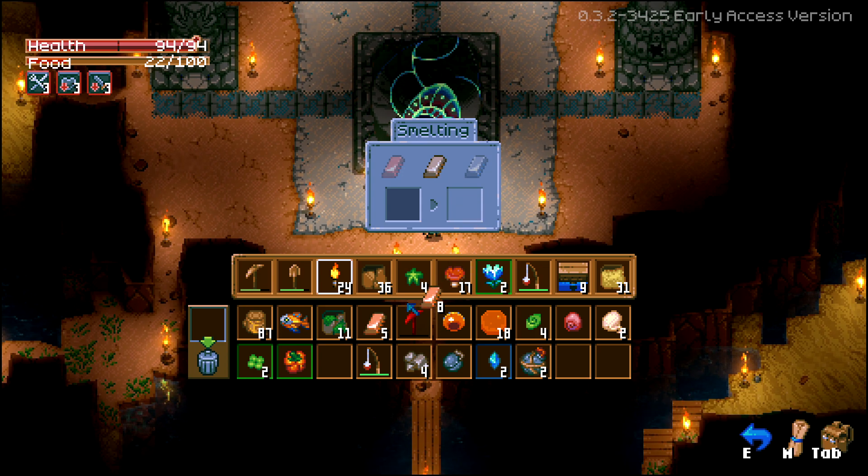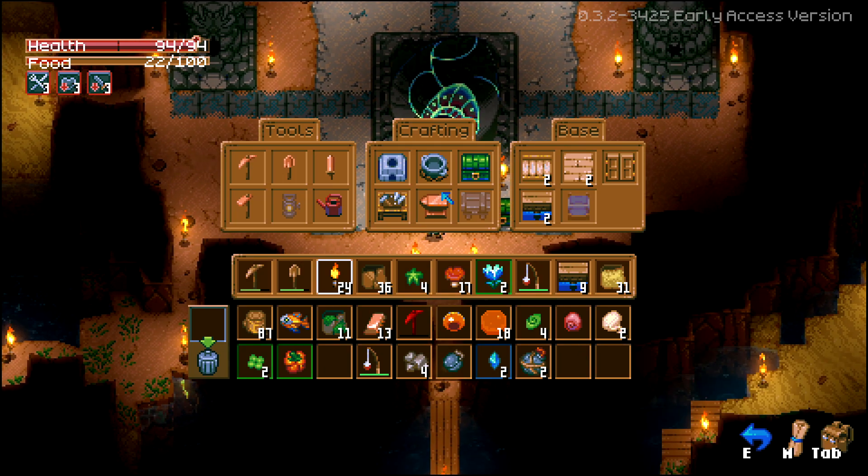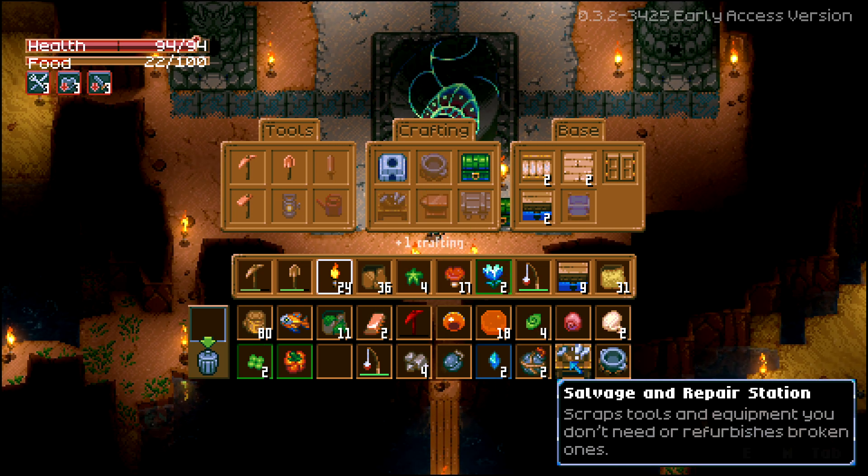Okay, we got all our ingots. Now let's see what we can do with crafting — let's make a cooking pot. And we'll also make a salvage and repair station and see what that looks like too.